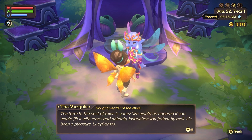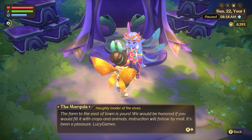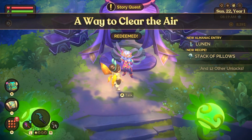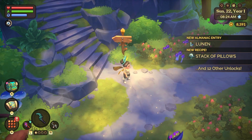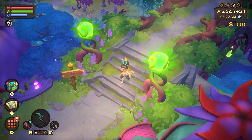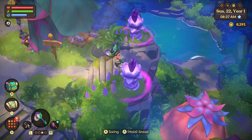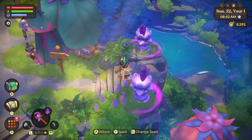He says: 'The farm to the east of town is yours — we would be honored if you would fill it with crops and animals. Instructions will follow by mail. It's been a pleasure, Lucy Games.' I received a new house! I also have lunins — I do like the little lunins, they are so cute. I'll probably get some of those. Let me find the area and do my spell.